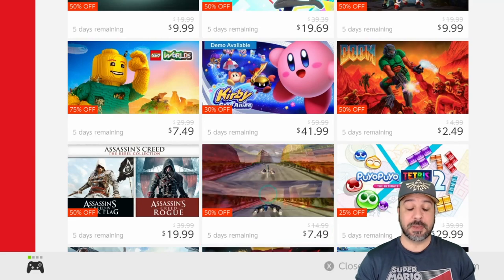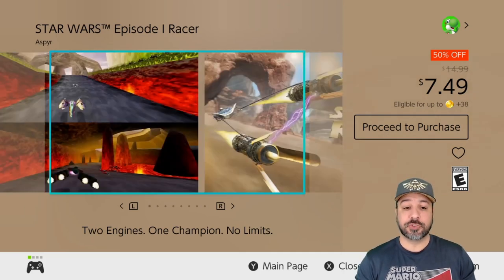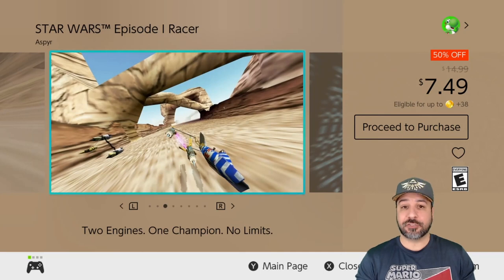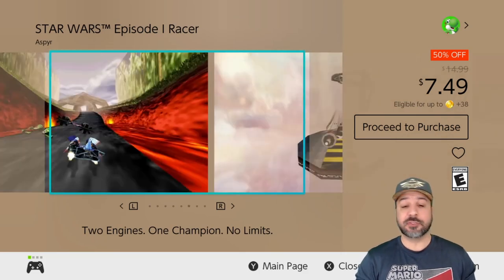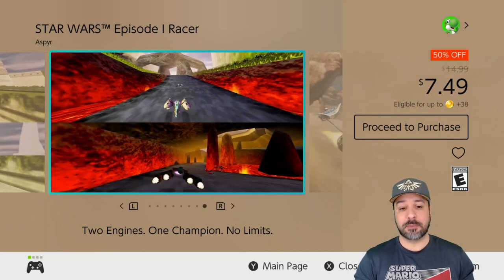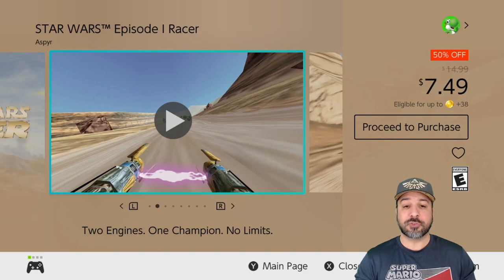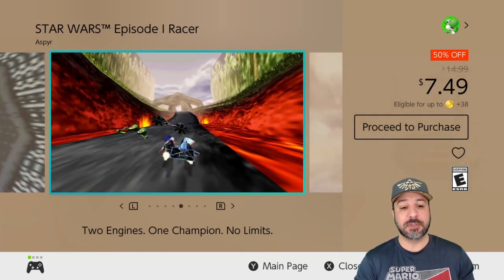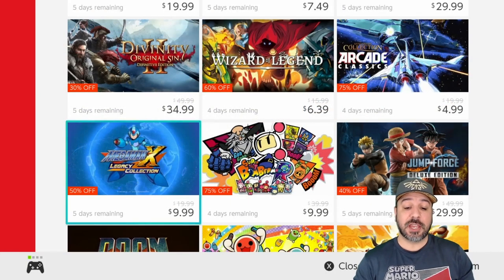The next game is an awesome nostalgic title: Star Wars Episode One Racer. Originally released on the Nintendo 64, the graphics haven't aged the best and they didn't really rehash much beyond converting to HD format. At full price I would have said it's so-so, but right now at 50% off for only $7.49, if you loved this game back in the Nintendo 64 era it's an awesome time to re-experience it on your Switch. The gameplay has really held up and it remains an extremely fun racer, especially if you're a Star Wars fan.